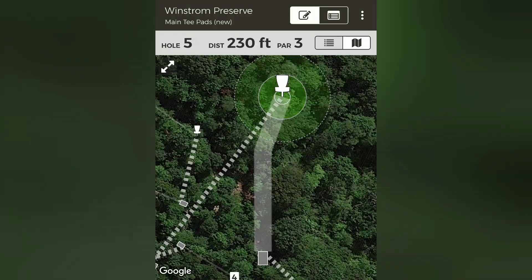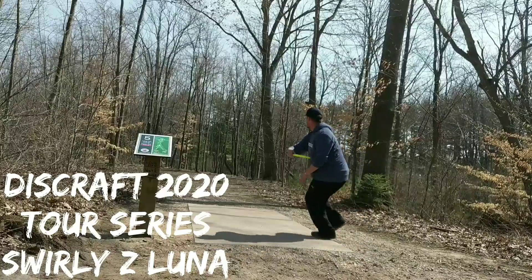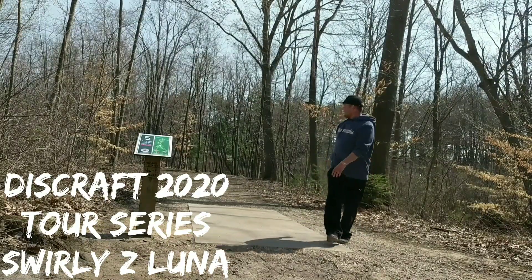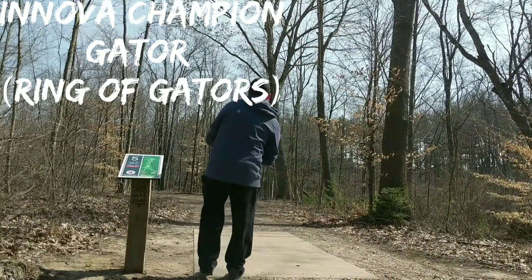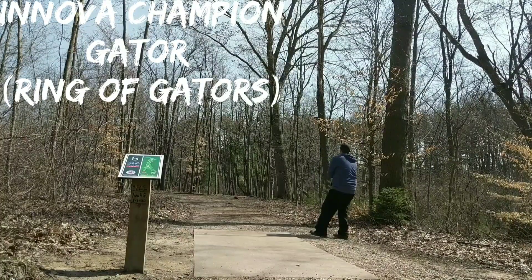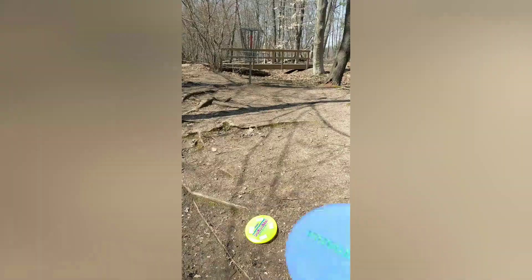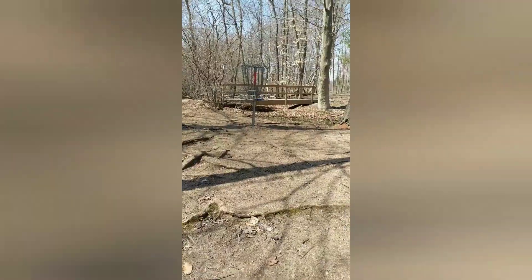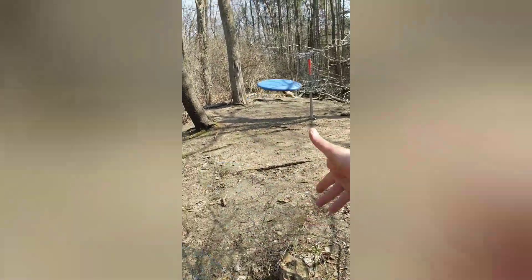Hole 5 is another tight gap off the tee, par 3, 230 feet left to right, with a small inbounds creek short of the hole and a bigger out-of-bounds creek beyond the hole. For the backhand, I'm reaching for my Tour Series Luna from 2020, giving it some turnover and beating those trees and hopefully not going into the creek. For the forehand, I'm reaching for my trusty Gator, just trying to give it enough power to get straight through the gap and finish left to right. The Luna got pretty lucky and stayed on the hill just shy of the big out-of-bounds creek. The forehand ended up hitting a bush and sticking right by the basket, but I needed to straddle out and give myself a little left to right cut.